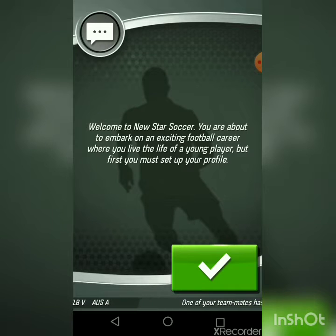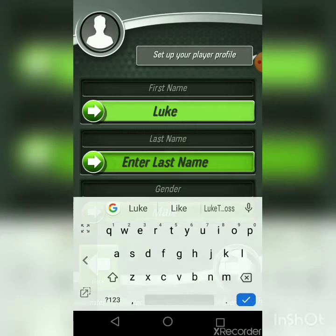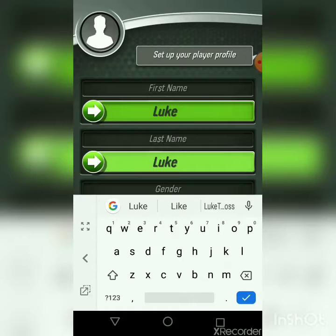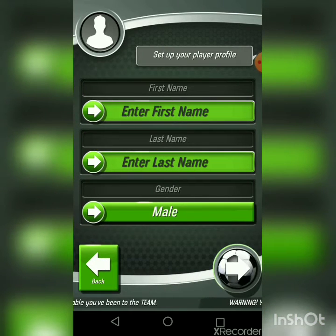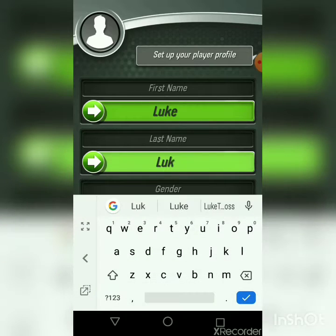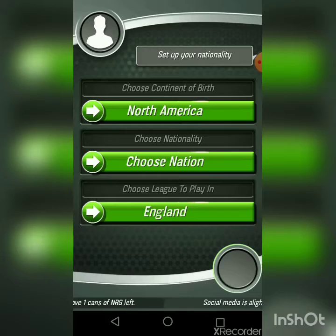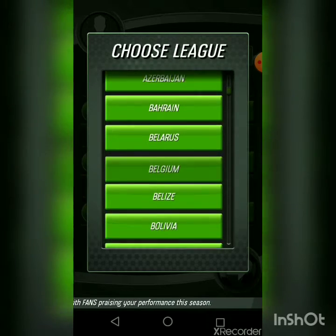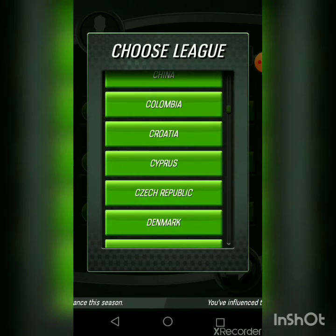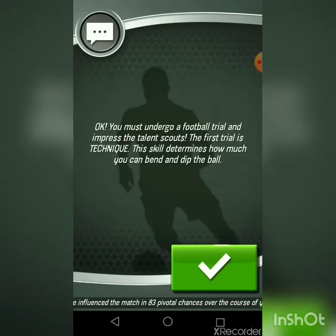First you must set up your profile. When entering your name, if you want them to call you by your first name, you have to make your first name your last name too. Just put your name twice — it might sound weird but it actually works. Then choose where you were born. I was born in North America, from the USA. I want to play in Croatia. Now click the ball down there.